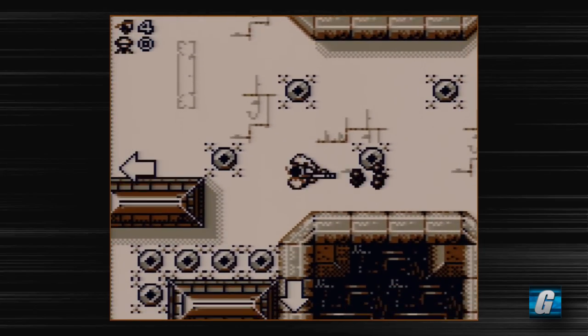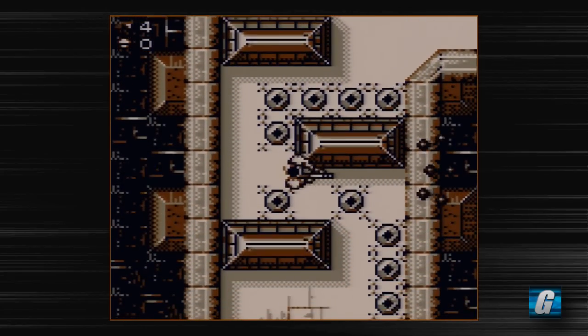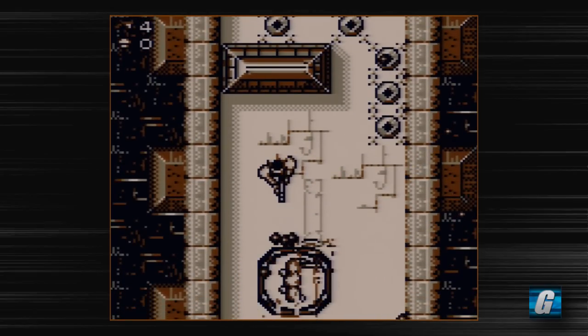So here we go, we've got a top-down level. These were also in Contra 3 for the Super Nintendo. You basically need to find these turret guys and then take them all out.